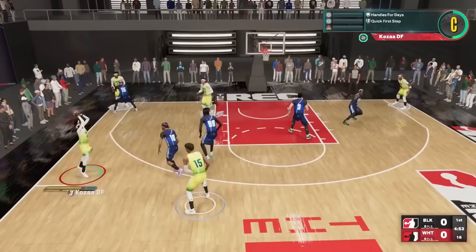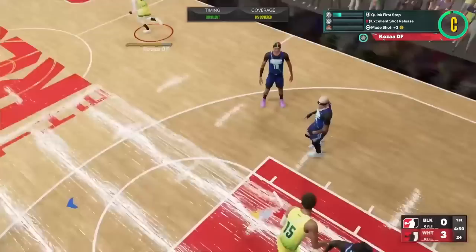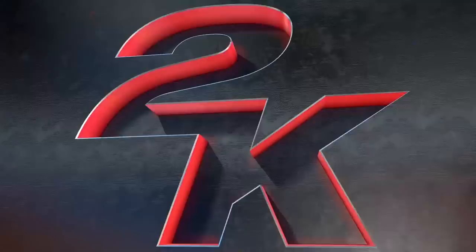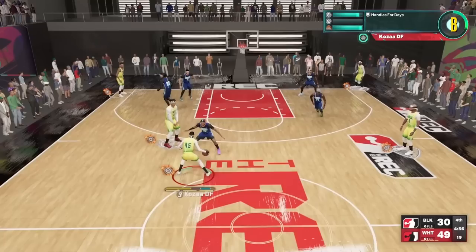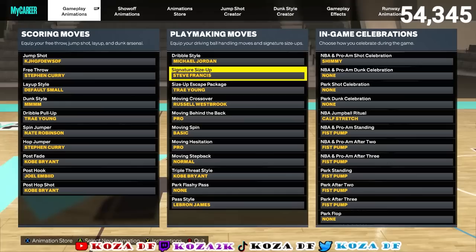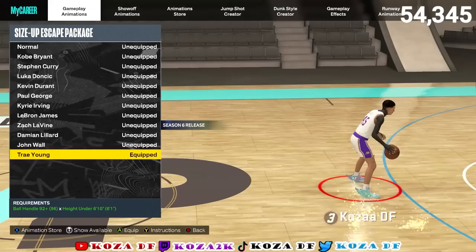Let's switch it up and hop on the 6'1/6'3 speed demons — I know you 6'4 and under people need plugged up on dribble moves too. Season 6 really hasn't offered anything game-breaking for you guys. There are a couple different variants but for my 6'1/6'3 guard: Steve Francis — don't use anything other than Steve Francis, maybe Darius Garland. All the top guards use Steve Francis and it's just better than everything else.